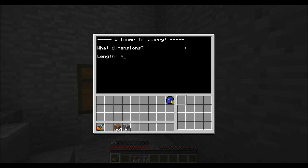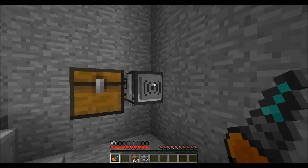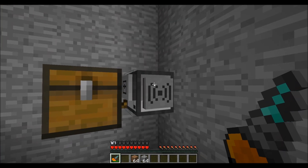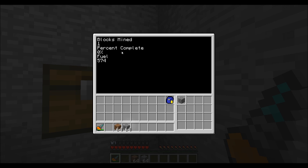So we want a 4x4x3, so length is 4, width is 4, height is 3. Then it'll ask you if you want it inverted. Inverted will go up, but not inverted — say no — will go down, like you would expect a KORI to. Not showing off RedNet yet. So it'll tell you your settings, tell you that you're starting, and then it'll go ahead and start mining. It'll give you a nice display showing how many blocks it's mined, percent complete, fuel, and all that.